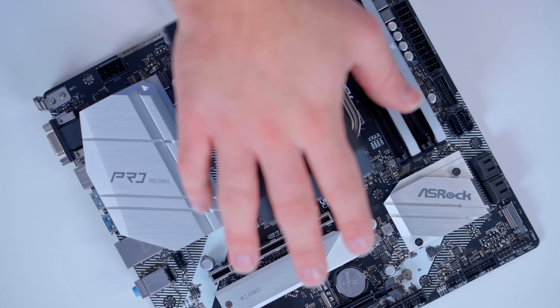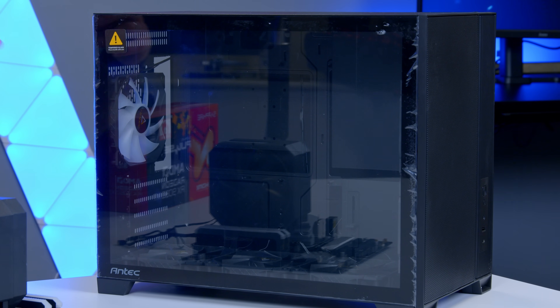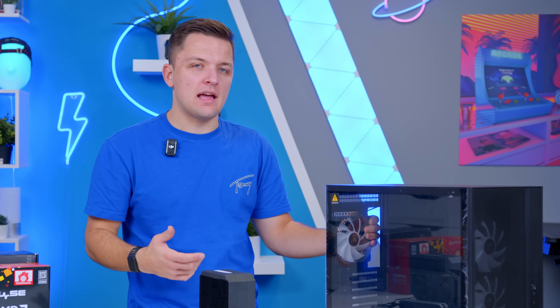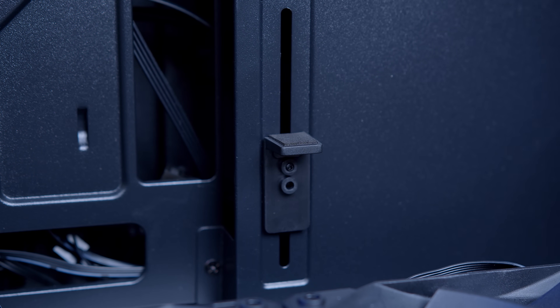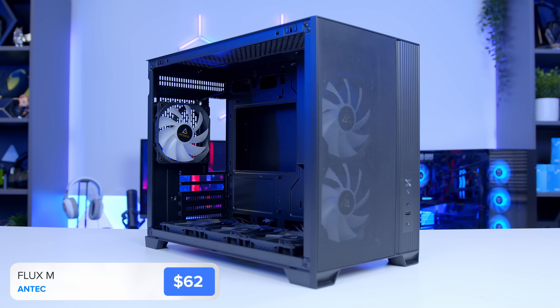The motherboard is all pretty much good to go, and that means I can talk about the next component in today's build — the case. Buying a PC case is a bit of a minefield sometimes. Pricing can be really hard to compare as some cases give you loads of fans, some don't give you any, and build quality varies a lot. This is Antec's new Flux M, which feels like a pretty good middle ground.